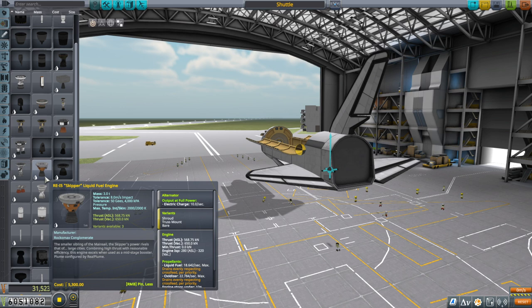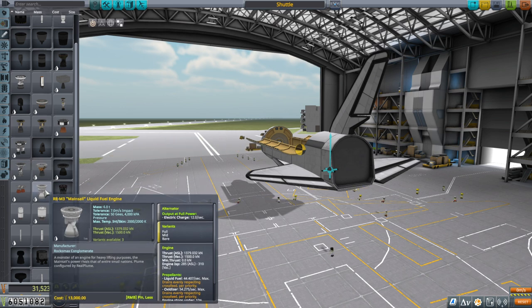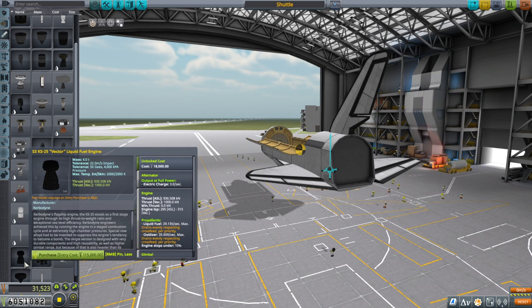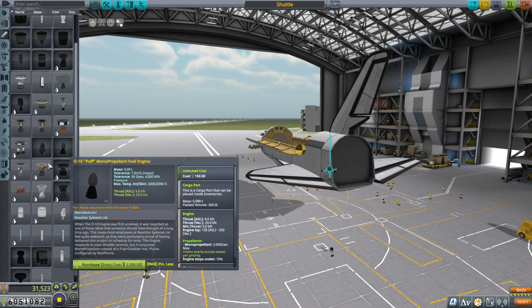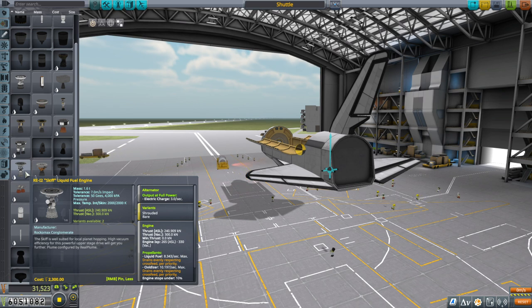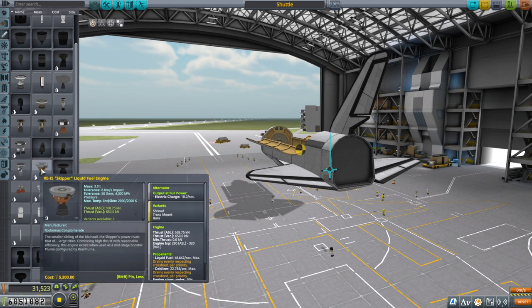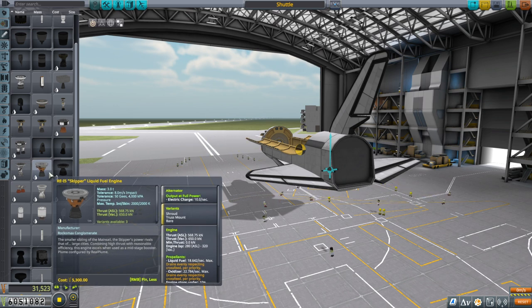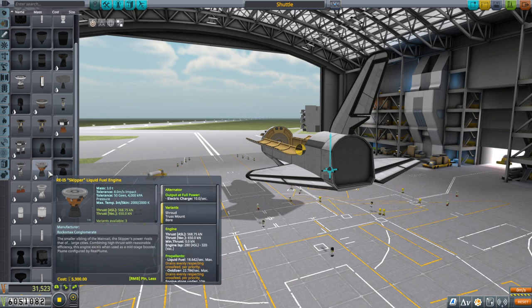We've got the Skipper now. The Mainsail is just big - it's 2.5 meters. The Skipper was also 2.5 meters until they gave us alternate models. The Vector doesn't have alternate models, but the Skipper does now - and there's the Skiff as well. The Skiff is a little too small at 300 kilonewtons, and its thrust-to-weight ratio is not quite 20, lesser than the Vector. The Skipper gives 65 tons on 3 tons of mass - a thrust-to-weight ratio above 20, not quite 25 but still in the ballpark.